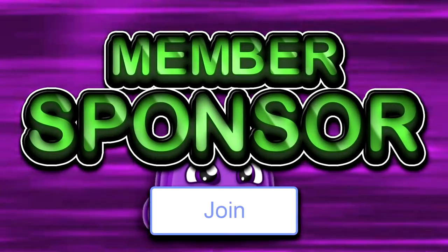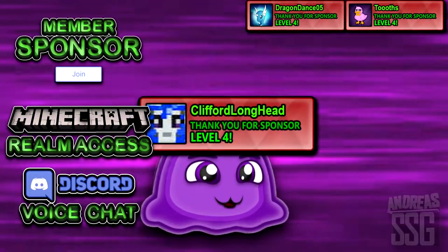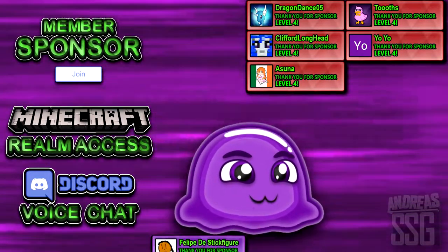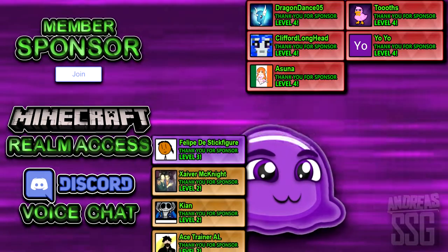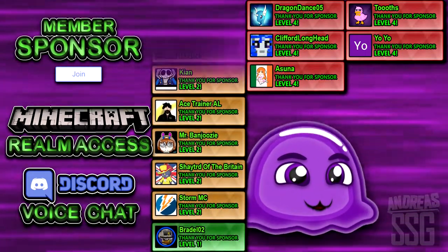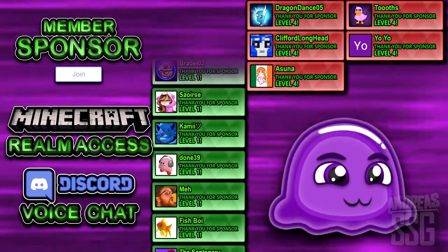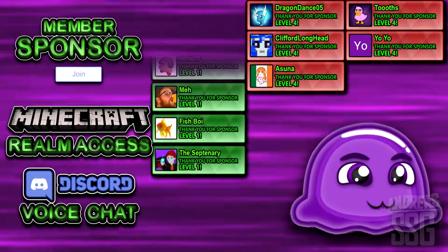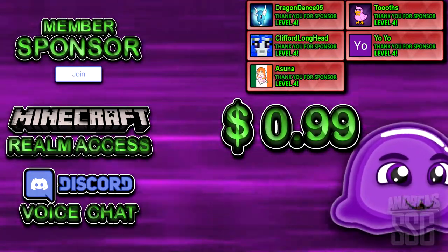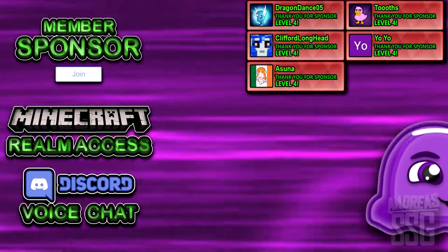Thank you for becoming a member — thank you at level 4: dragon dance, 05 tooths, Clifford, Longhand, Yo Yo, Asuna. If you guys want to become a member there are a lot of perks included with membership. At level one you get member badges and emotes that increase as the channel grows. There's also Discord voice chat throughout the entire stream. There's a join button next to the subscribe button, and it's also linked in the description. Big thanks to all the channel members who support the channel.